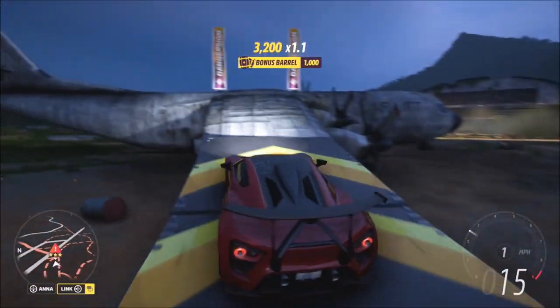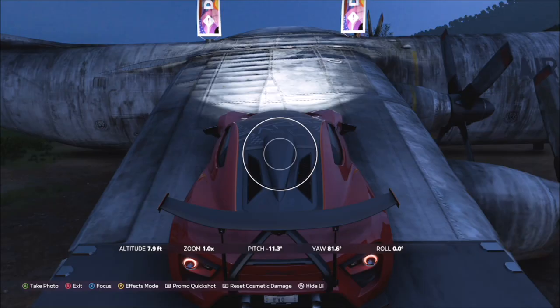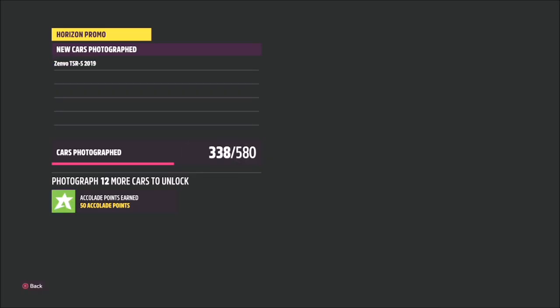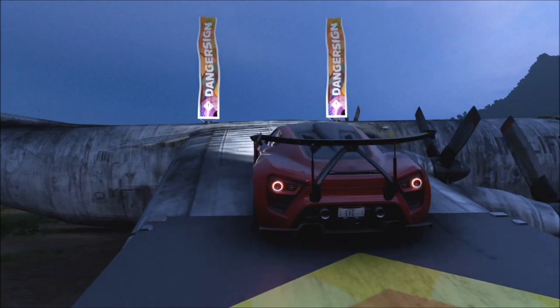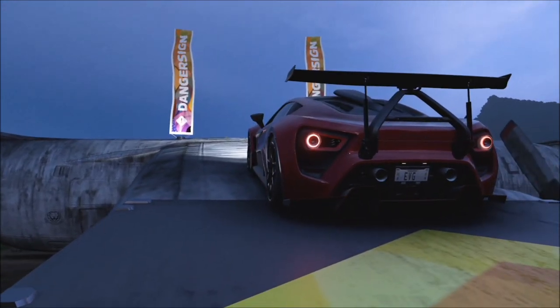Once you get there, all you want to do is get close to the danger sign — you don't actually have to be doing the jump itself. Bring up your camera and take a photo of the car and the danger sign. It will pop up with two tick boxes: one confirming you've taken a photo in the correct car (make sure you're in the one with the massive wing), and the other confirming you're at the right location at the Metal Bird danger sign.